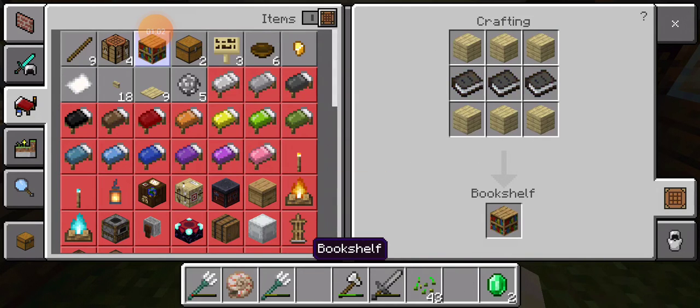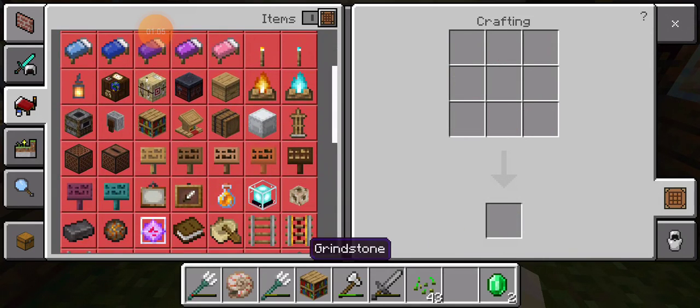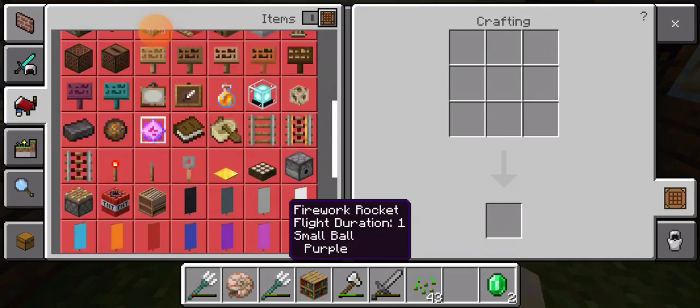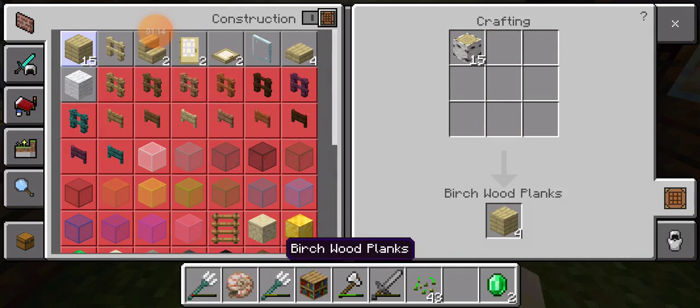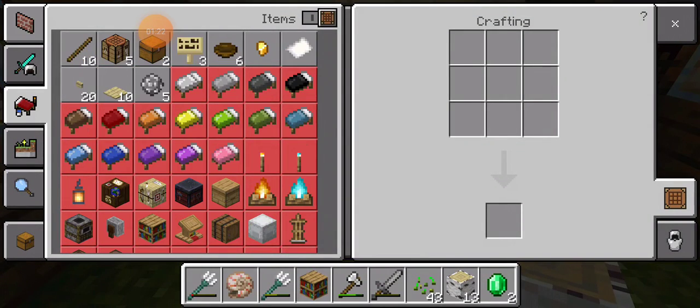We're done. Now we're going to make a bookshelf, and after that, that's it. Where is it? The lectern. We have the lectern. I have enough things. We have the lectern.